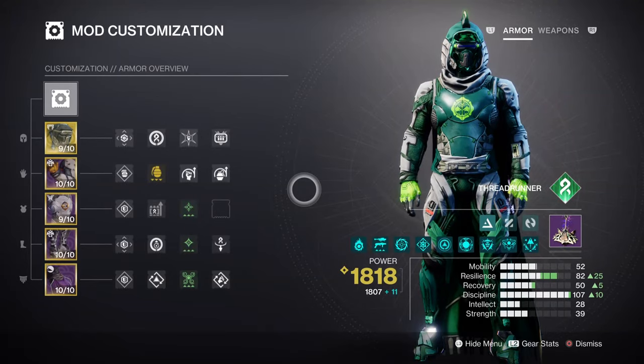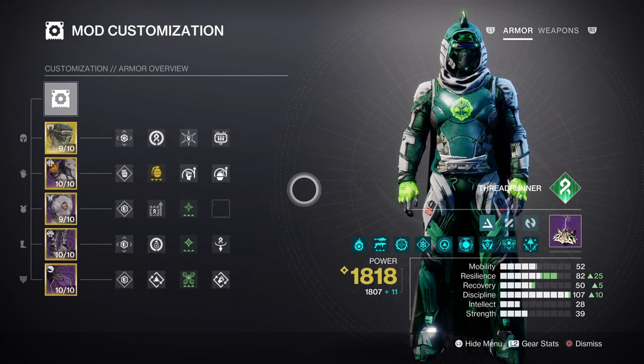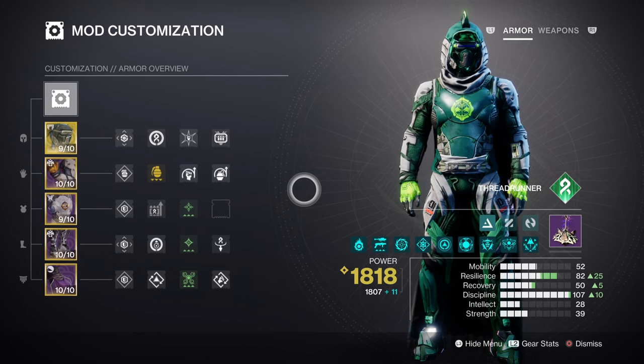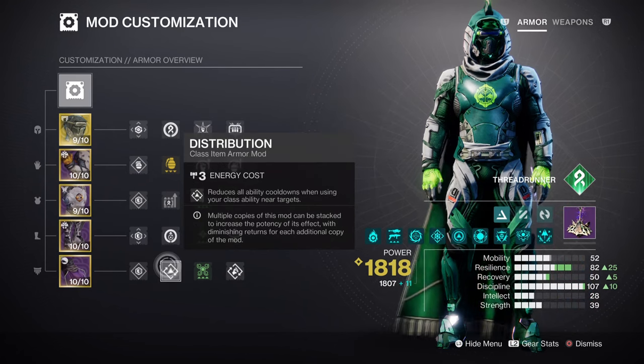For the general mods and stats, both Resilience and Discipline will play a part within the build. Your melee will also play a big part in activating Tangles when needed most. For Resilience, we have tier 8 for a 24% damage reduction, and this will be combined with Thread of Warding for an extra damage reduction increase upon collecting Orbs of Power. The base of this stat is there to help reduce as much incoming damage as possible. Your Discipline should be around tier 10, which will give you a 1 minute 16 second cooldown rate — paired with the Thread of Generation Fragment and Shackle Grenades. We have Grenade Kickstart with x4 armor charges, giving you a 34.4% grenade regen upon activation, along with Impact Induction, Absolution, and Distribution to further aid this stat.